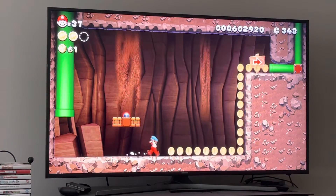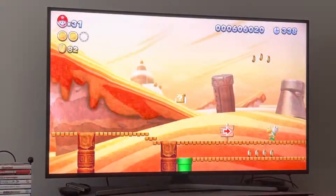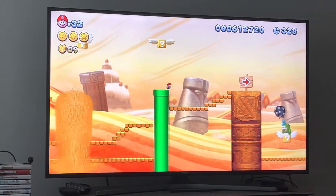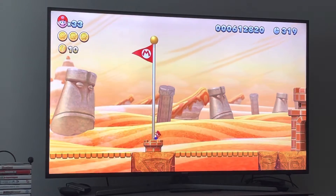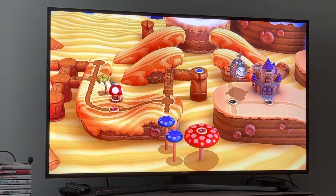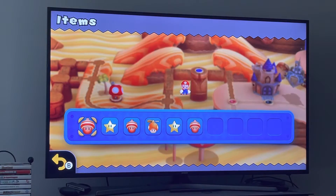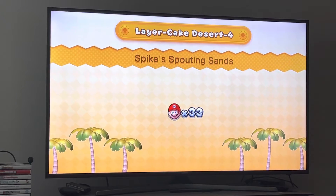We're getting introduced to the worst power-up in the Mario series - the mini mushroom. The reason everyone hates this power-up with a burning passion is because you become mini and if you get hit once you get killed. The one cool thing about it in New Super Mario Bros. U is that you can run up walls, walk on water, and go on walls - which is really awesome. Take advantage of that while you have the mini mushroom.